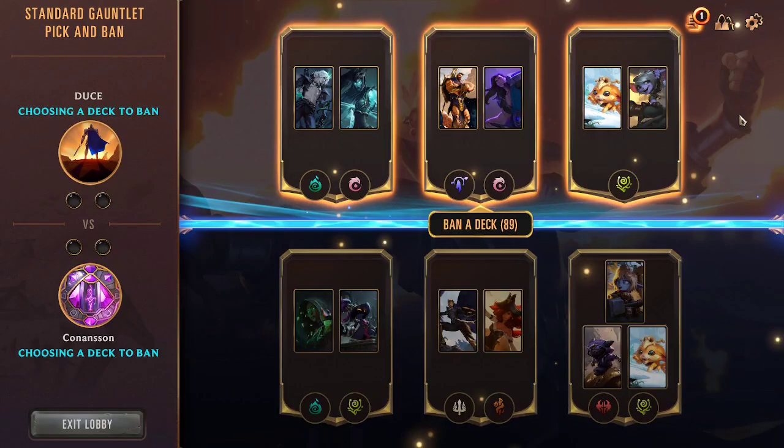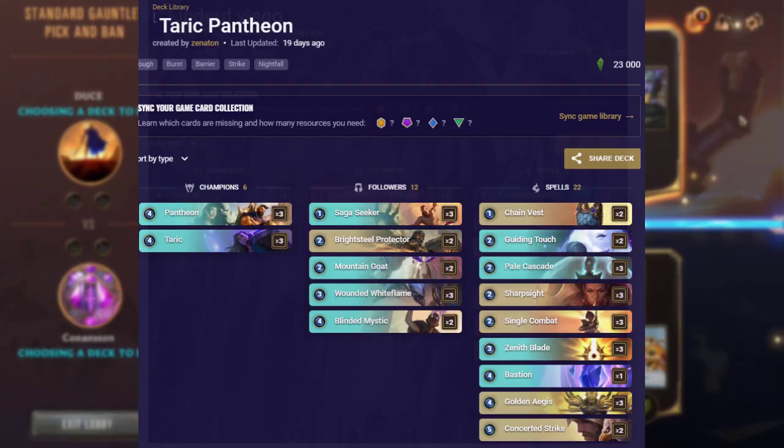In the middle we have Taric Pantheon, which is usually played with Demacia. However, this person chose to bring Ionia. For our lineup, these big midrange 'build huge units' decks are quite problematic. All three of our decks are unfavored against a classic Pantheon Taric version. And even if it brings Ionia and has Barriers and Will of Ionia instead of the typical Rally and Sharpside, this could still be problematic.